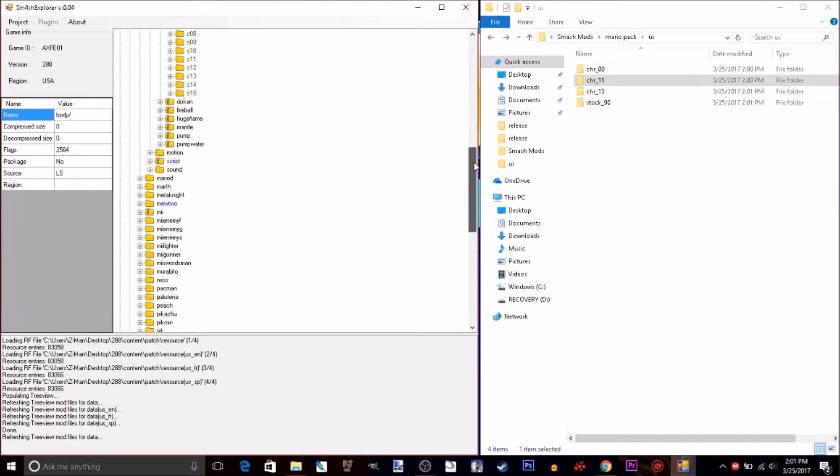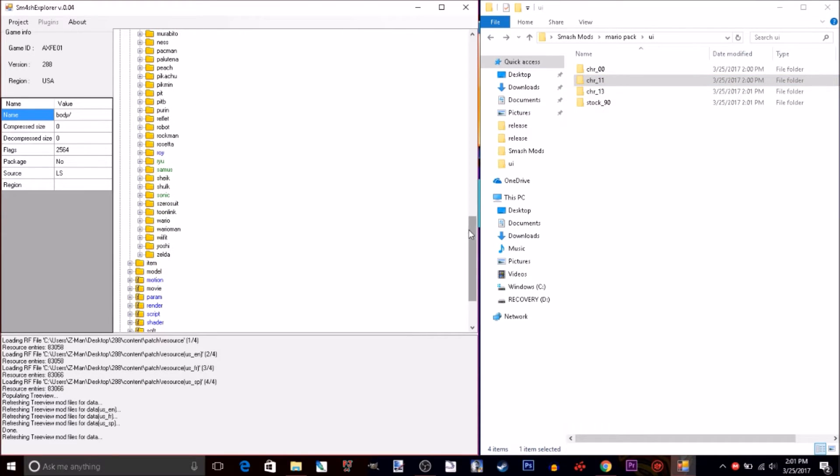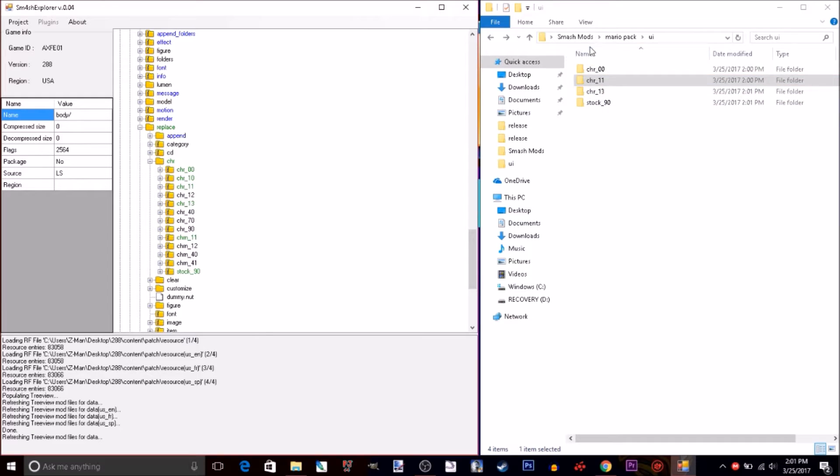Delete all the PNGs, and go into UI, Replace, then CHR — because these are CHRs. What you can do is drag them in here.